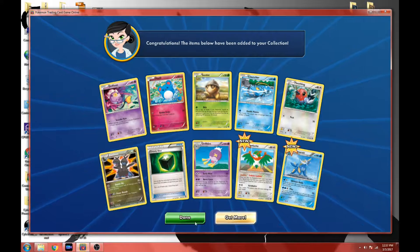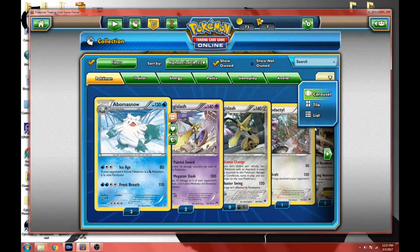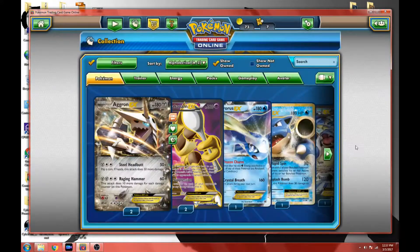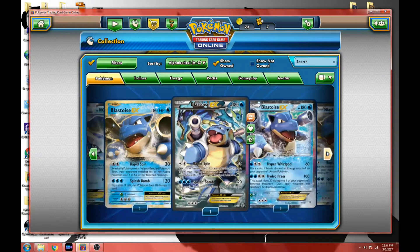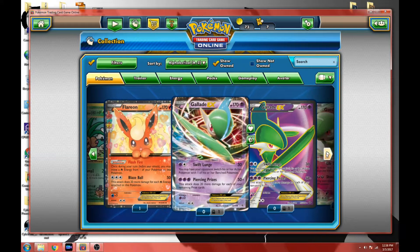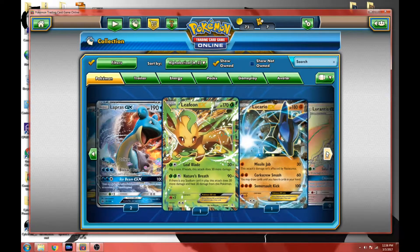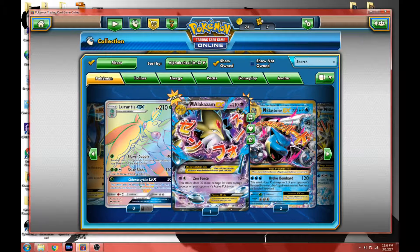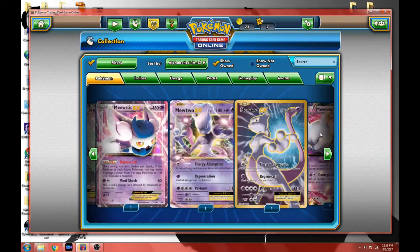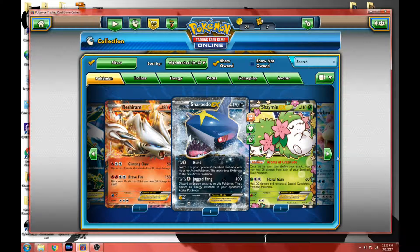We've still got some really really cool cards today. Let's take a look real fast and see what EXes we've got. Go to the filters — EXes, Megas, and secret rares. Look at all these cool EXes we've got! And look — Blastoise, we're going to be able to use that Mega Blastoise now aren't we. Oh look, there's three of those, that's cool. We didn't get the Lapras, but look at that secret rare — there's the Mega, that's so awesome. And then the Blastoise, the Charizard — we got so many cool cards in here, we'll have to start building some decks.